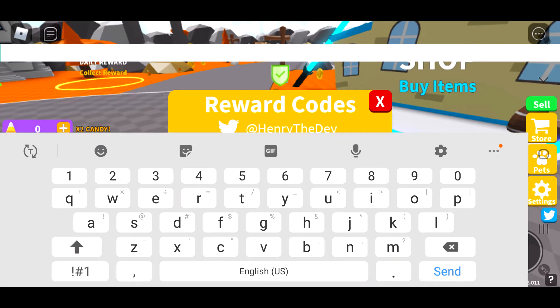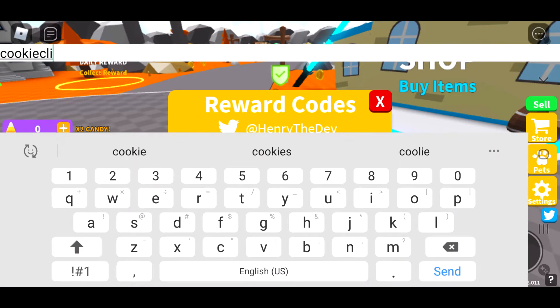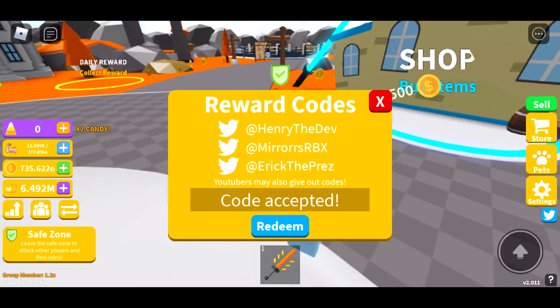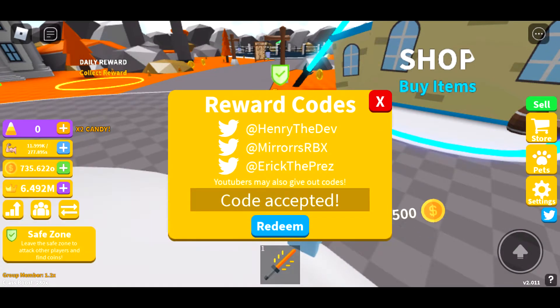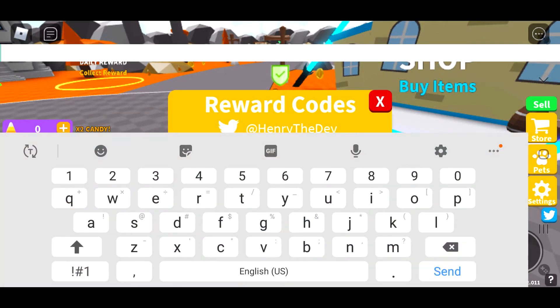Cookie click — oh no, I spelled it wrong. Cookie clicks. There it is, code accepted. 500 coins — there it go, there it go, there it go.